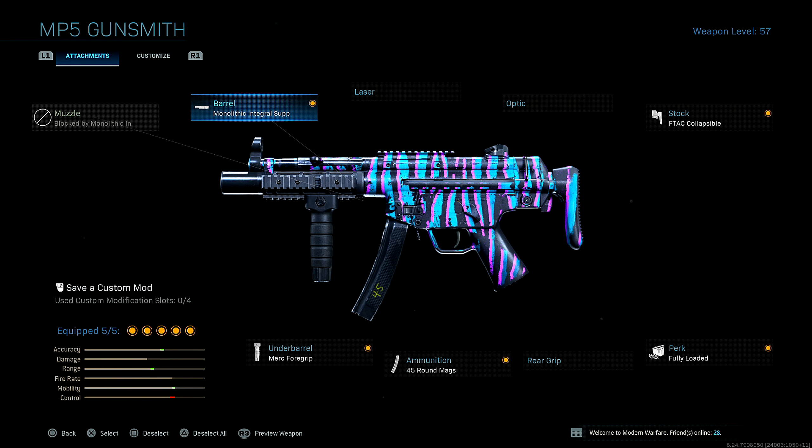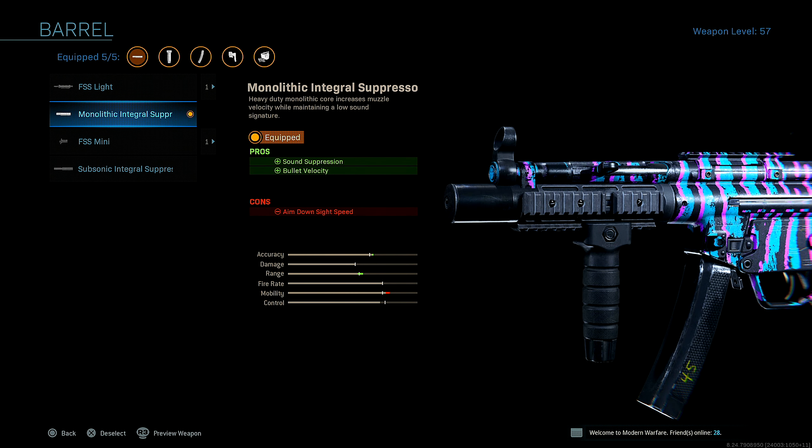First up for the barrel, I'm running the Monolithic Integral Suppressor for added Sound Suppression and Bullet Velocity. This is the most overpowered and best barrel you guys can possibly run on the MP5. It gives you increases in range and accuracy, and this is just way better than running a Monolithic Suppressor. So I highly suggest you guys go ahead and run this barrel if you aren't already.